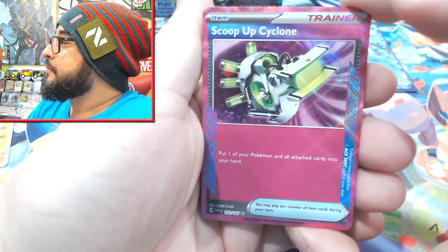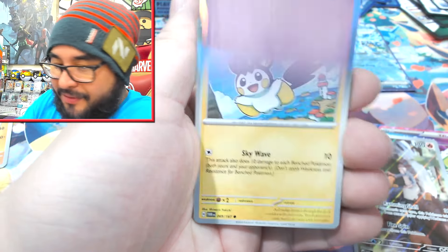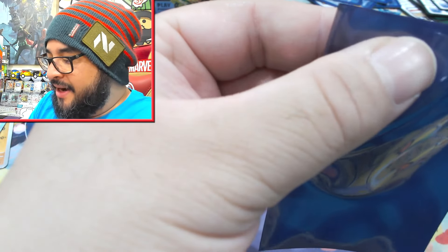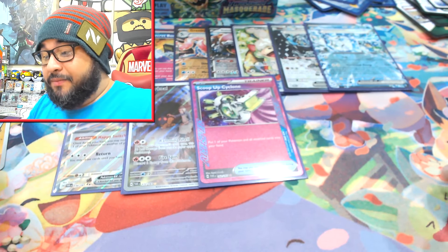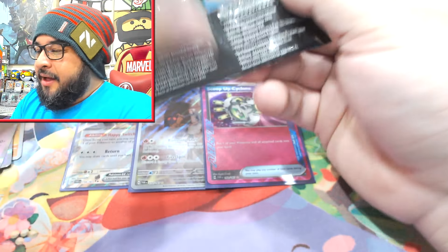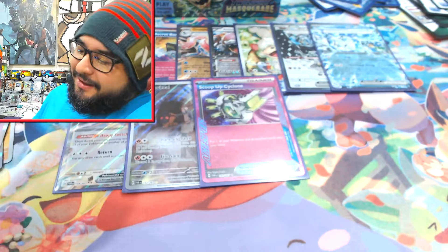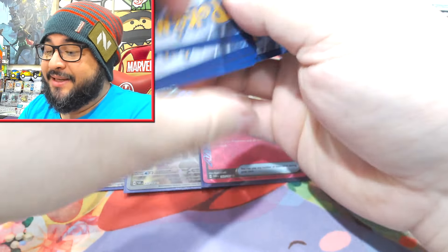Oh well, there we go - Scoop Up Cyclone and Torquil! So that was a double hit pack. We've already got Torquil unfortunately. So that's our third IR and our second A-spec, and we still have a lot of packets to go. I'm a little worried that this whole box is already dead now if it is following the formula. Box is very much dead - unless there is an alt art in here.